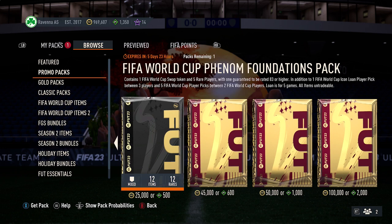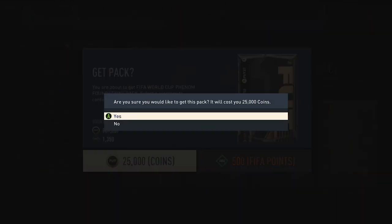For this pack, you get one swaps token and five rank cards. One of them is guaranteed to be 83-plus rated. Then you get a FIFA World Cup icon on loan for five games, plus some World Cup player picks. This pack is untradeable as well, so it's 25,000 coins or 500 FIFA points.